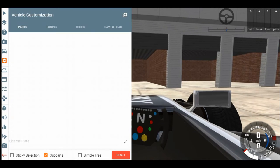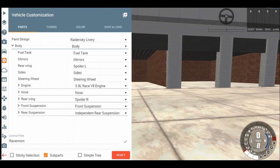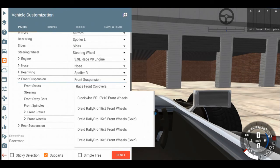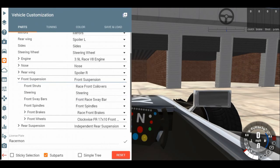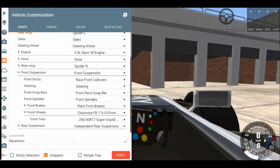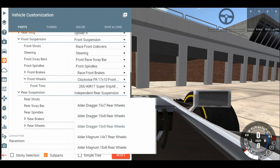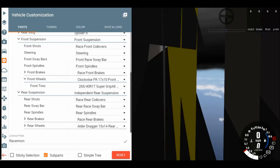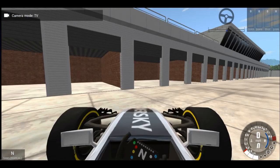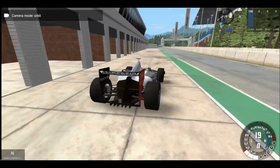This is completely undriveable. So let's see — if we put the Clockwise FRS, not the 533s, but put the super grips, then put the Elder Dragger 15 by 14s with the drag tires that are supposed to be on it — I think that's all that's available, yes it is. This should be drivable, somewhat — I say somewhat because you never know.